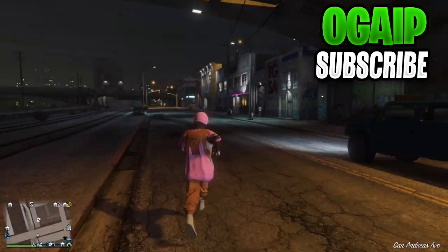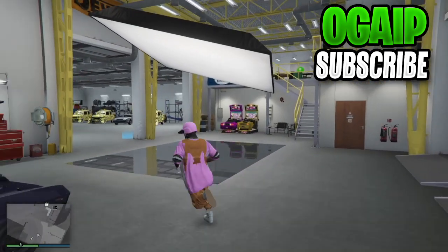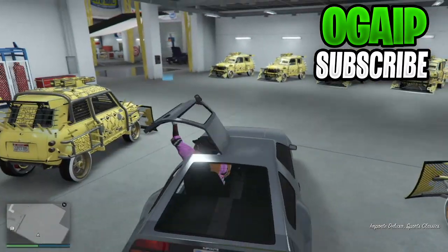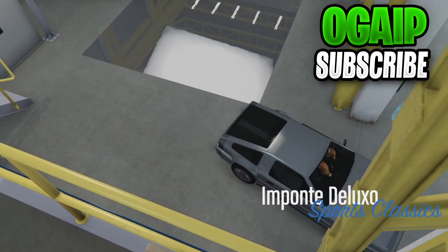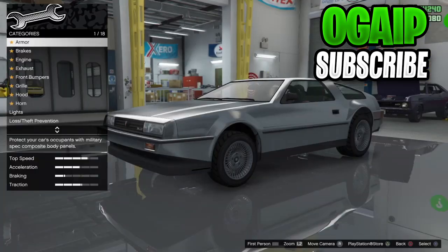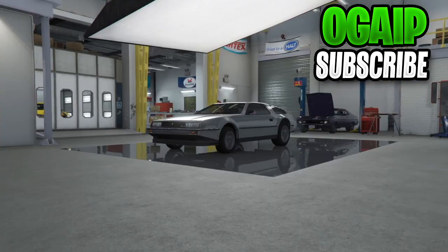Once you accept the first alert and decline the second, make your way to the auto shop. Your EC will only sell for 3.8 million dollars, or 3.6 million if you are using a deluxo. You can use a normal energy but if you do, it will sell for 1.8 million. The reason I'm using a deluxo is because I have a spare one from frozen money.